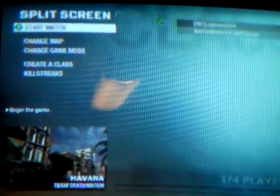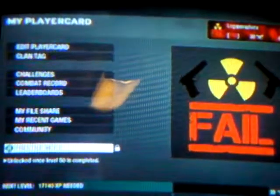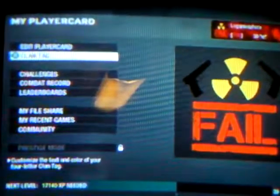Then you hit Up — don't hit anything else, just hit Up — then hit A. Now you're here. You can click on whatever you want. Now click on Clantags,